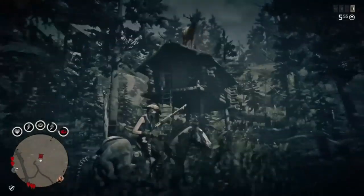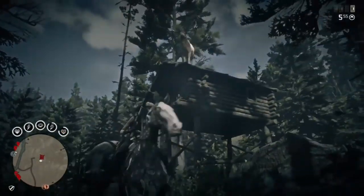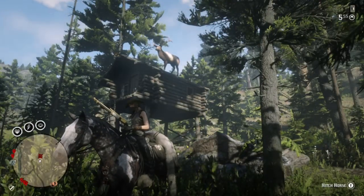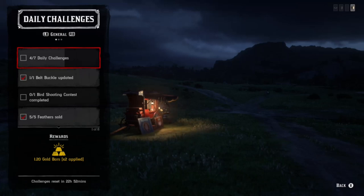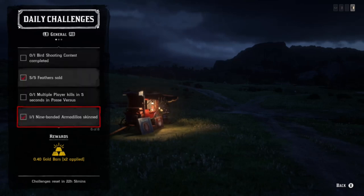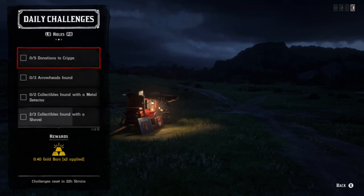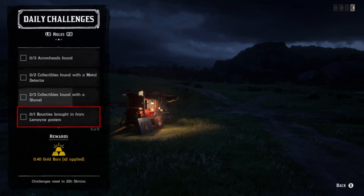In today's video we have daily challenges, Madame Nazar's location, as well as collector daily challenges. Group 2's coin collection video is about to be uploaded within a couple hours, with tons of XP and cash to get, along with collectible items. Other challenges include the bird shooting contest, feathers sold, multiple players killed in posse versus, donations to Cribs, and bounties brought in from Lemoyne.